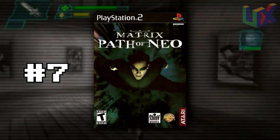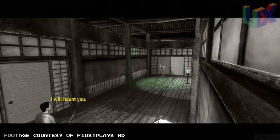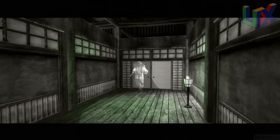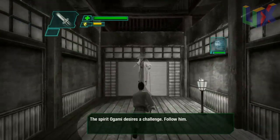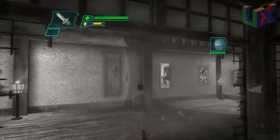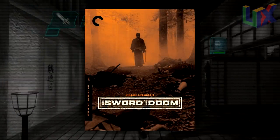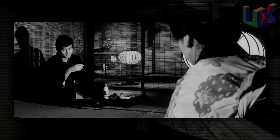Number 7: The Matrix — Path of Neo, Winter Training. While playing Path of Neo, I really liked this stage. It's Japanese, there's samurai and sword play, but after playing it and really seeing it, it started to remind me more and more of a certain movie: The Sword of Doom. First of all, the movie is in black and white, just like the stage in the game.